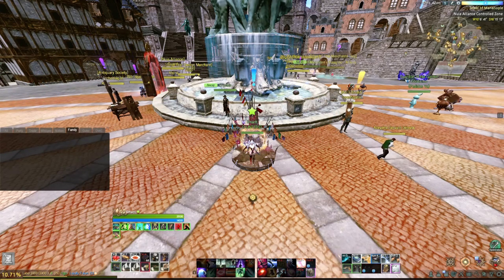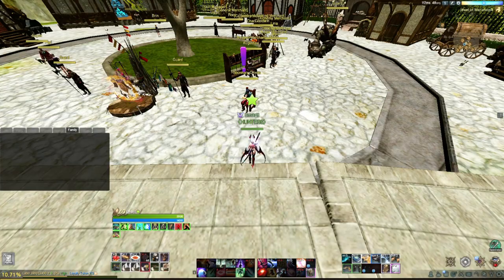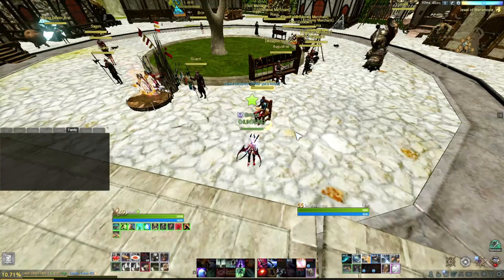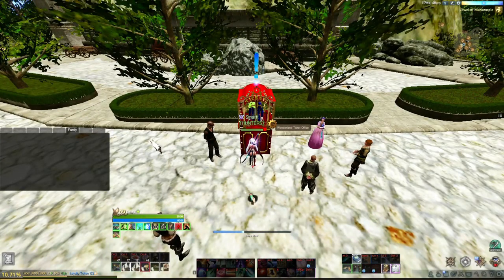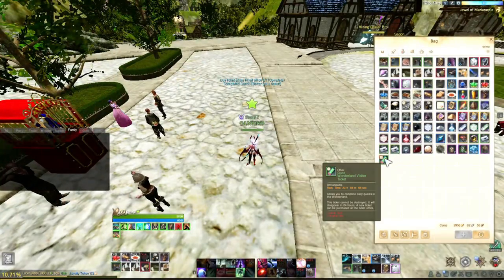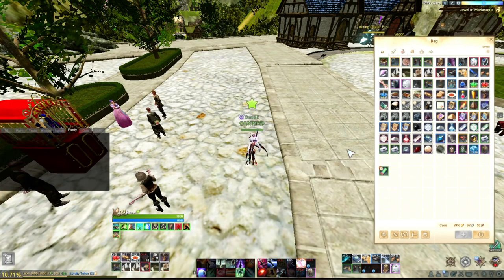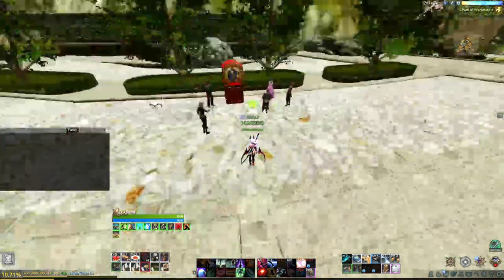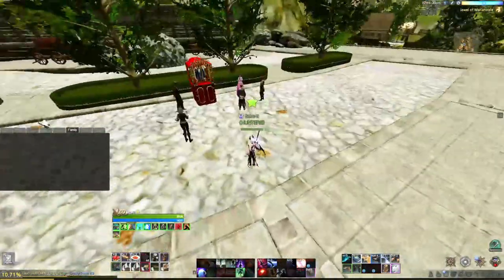Wonderland is a coastal map from Ark Rage. You can get in at Marianople, Diamond Shores, and if you are from East you can find a portal in Austera. When you get in the map, this is the first quest you need to pick up — it's gonna ask you to pick up the ticket. You take the ticket in this house. The visitor ticket will be in your bag for 24 hours and you can't drop it; it will disappear when the time is gone. You need 7k gear score to get the ticket — if you are lower than that you can't do missions here, so make sure you have enough gear.